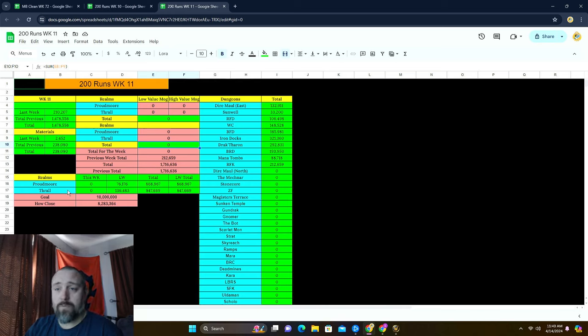We are doing this on two different realms: Proudmoore and Thrall. We run an Alliance Druid on Proudmoore with a hundred runs, and a Horde Druid on Thrall with a hundred runs. The reason we do that is so we can continuously run those dungeons — you get locked out after 10 runs, so in order to keep going we run two Druids on two realms. It also makes it nice because we can trade items between each other and actually have two realms to post on.